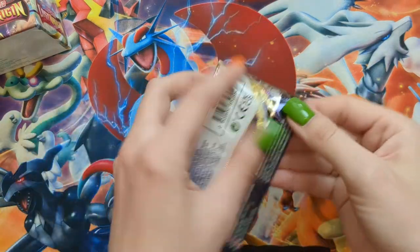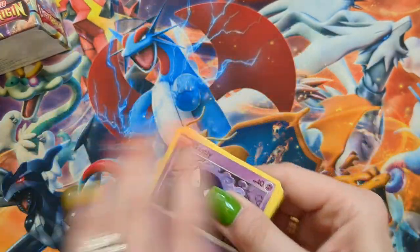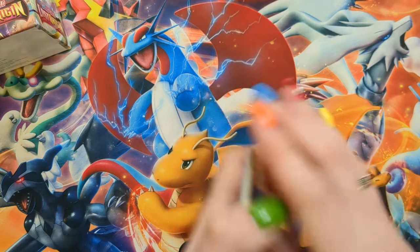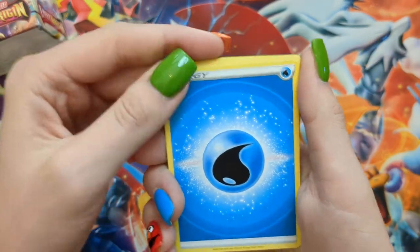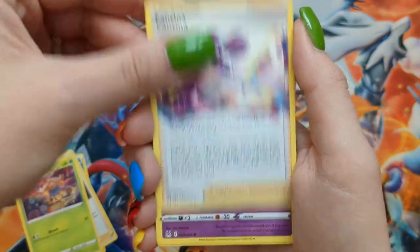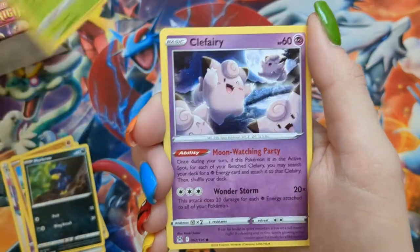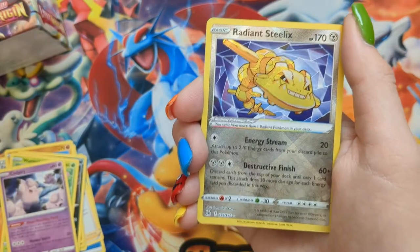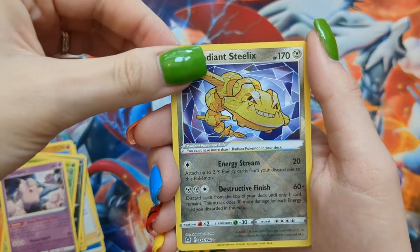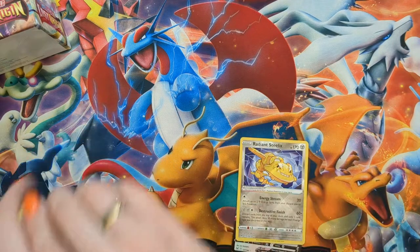Last pack of the first half! Pack eighteen: Water Energy, O'Reilly, Gloom, Fantina, Gastly, Binnacle, Murkrow, Wurmple, Clefairy — oh my god, all my dreams are coming true — a Radiance Deluxe, and a Pidgeot V. Wow! What a good pack that was for the end of the first half.